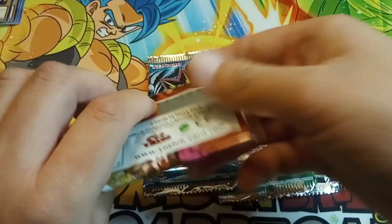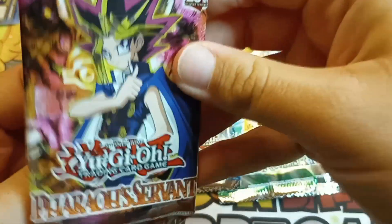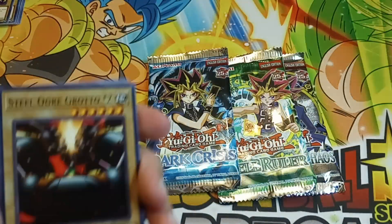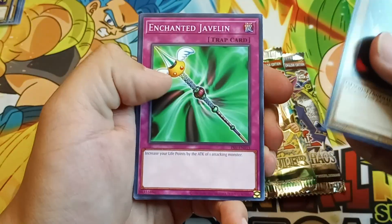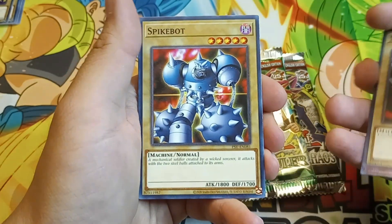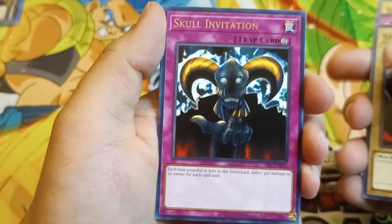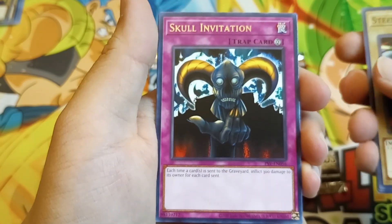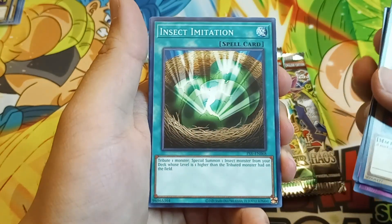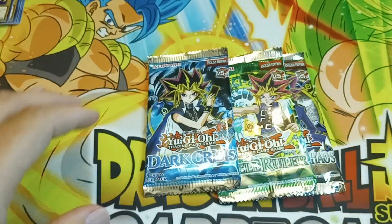Actually, I used this part a lot too — you used it for your Dark Paladin deck. Pharaoh's Servant is next. I think you get a Thousand Eyes Restrict from here maybe. Steel Ogre Grotto number two. Enchanted Javelin — you would use this in a Fire Princess deck, I think. A Spike Bot. A Time Seal. A Skull Invitation — this is a pretty decent card for a Burn deck. Island Turtle. Insect Imitation. Light of Intervention. And Respect Pay, or something like that.